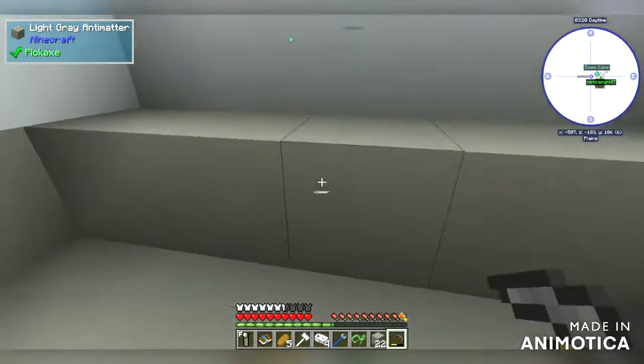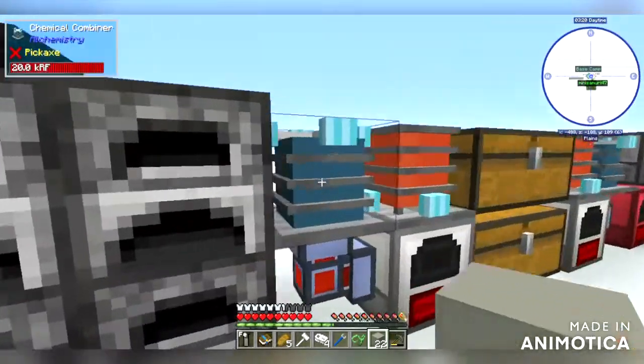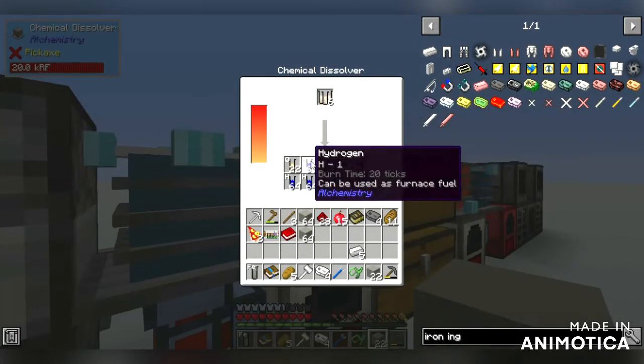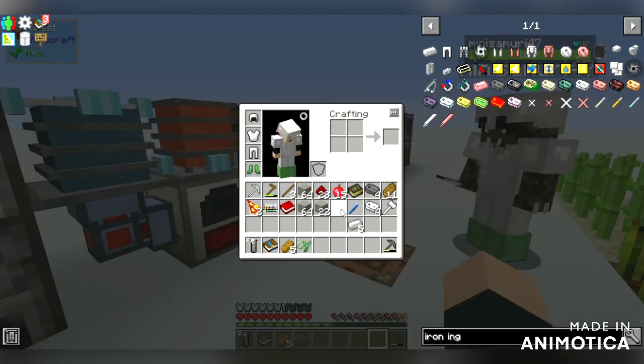There are literally more benefits to having a chest in a boat than a minecart chest. What have you been putting in my chemical dissolver? What are you talking about? Oh yeah, I forgot about that.